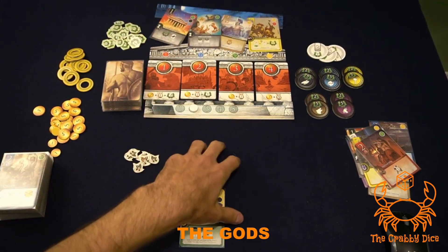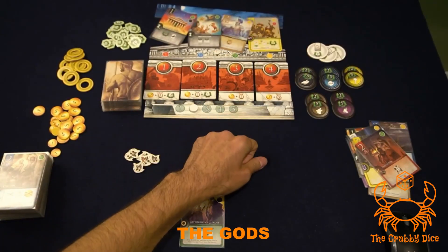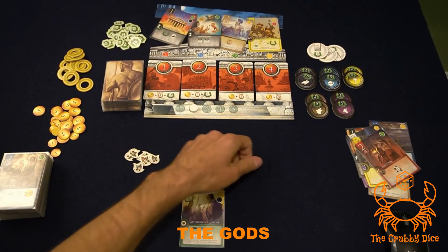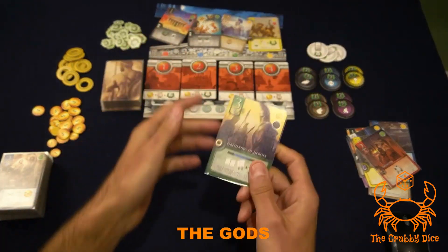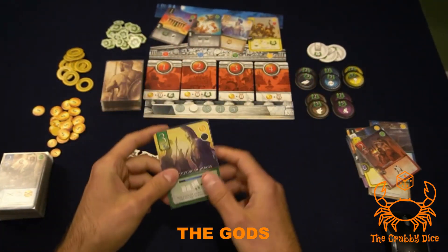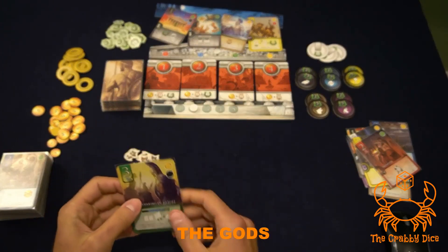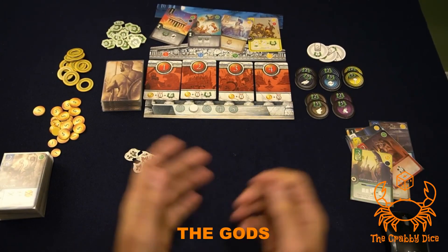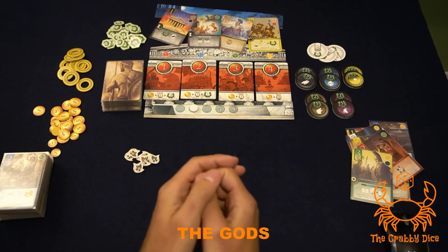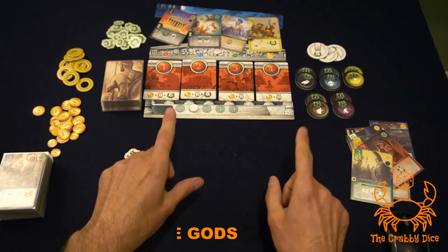Apollo adds the most complicated setup: you place an oracle board above the temple, and at the beginning of every round you put four cards underneath it. His cards let you manipulate what's in the oracle. At the start of the next round those oracle cards join the card selection area, then you refill the oracle. His cards also allow you to draft directly from the oracle. Those are all eight gods and all the rules — see you at the playthrough!